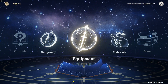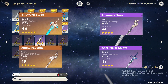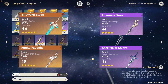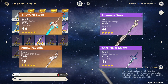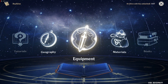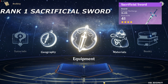Recommended weapons for Bennett: the weapons I recommend are the Skyward Blade, Favonius Sword, Sacrificial Sword, and Aquila Favonia — mainly because the substat of those weapons is Energy Recharge, except for Aquila Favonia. Here's my tier list for recommended weapons, where rank 1 is the best. At rank 1, it's the Sacrificial Sword, because the substat is Energy Recharge and the effect can reset your elemental skill.